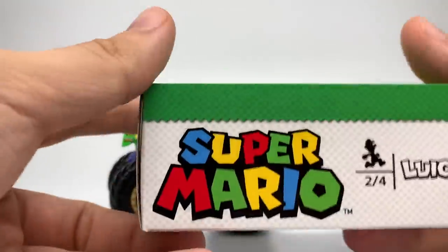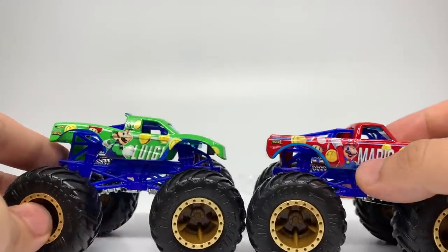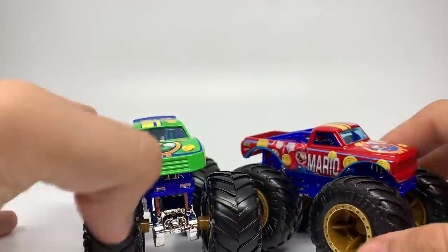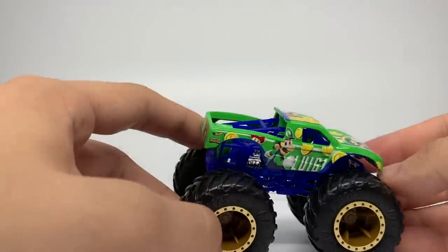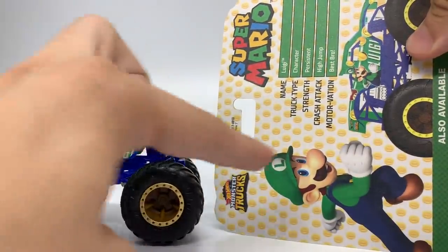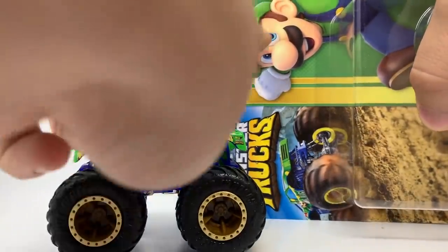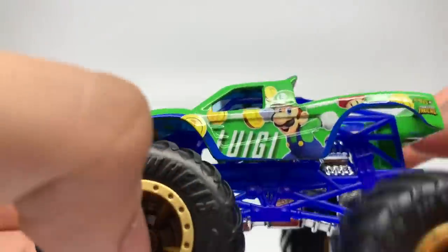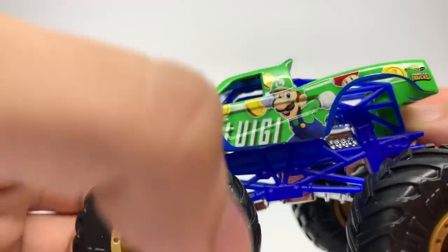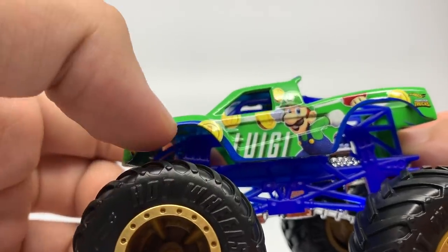Here is the Luigi truck. Very similar to Mario because they are brothers — same rims, same beadlocks, same roll cage, same chassis color, same windshield color. The only differences are the trophy truck tooling and the paint color. One issue: on this side the name is cut off and reads I-U-E-G instead of Luigi because the blue cuts it off. Whoever designed that did a poor job.